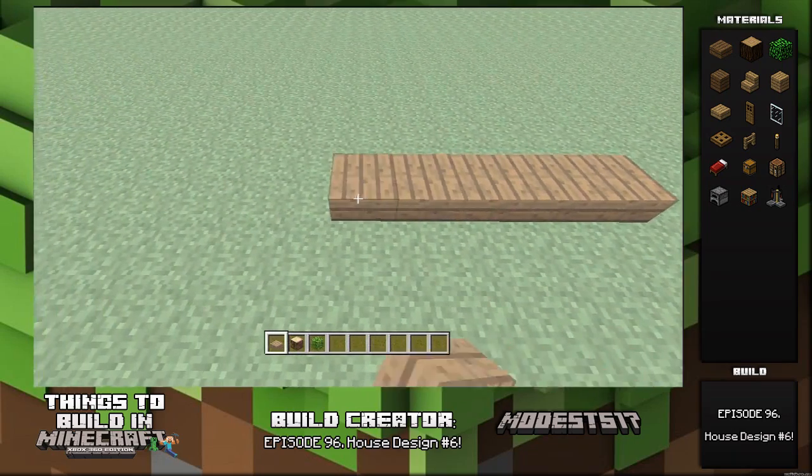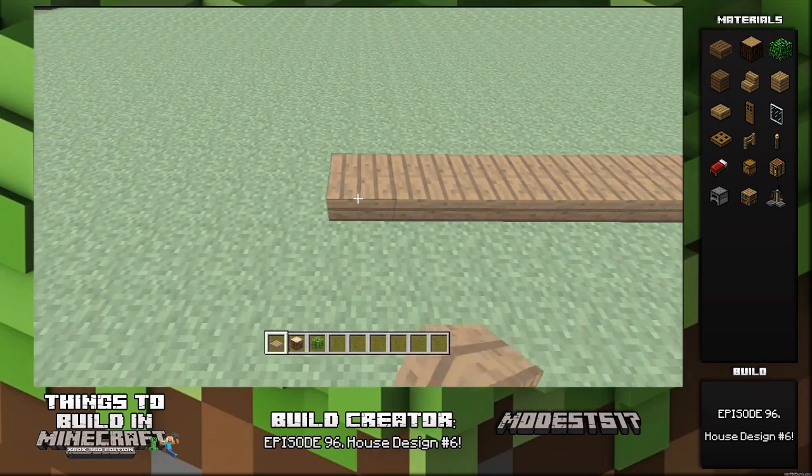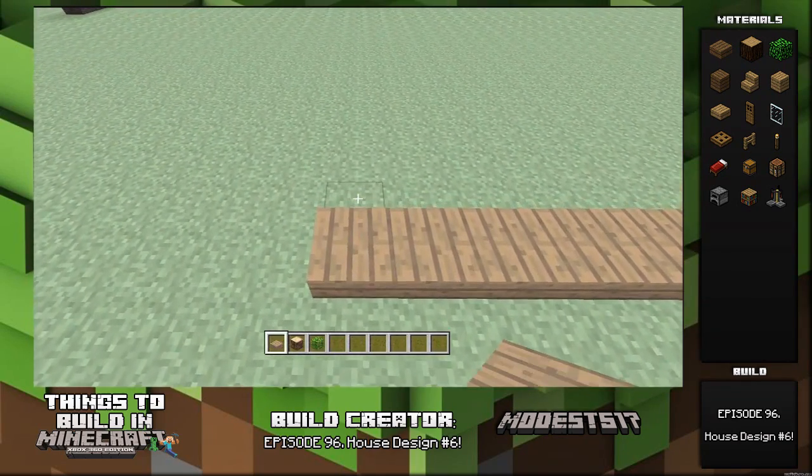Hey guys, it's Miles517. This is episode 96 of my series, Things to Build in Minecraft. The name of this episode is House Design Number 6.